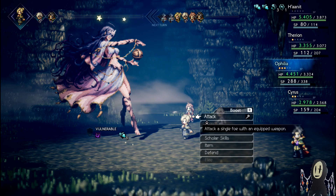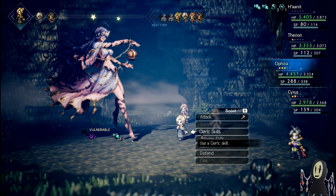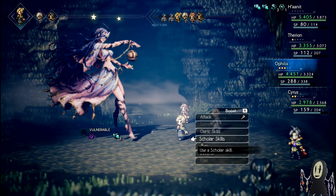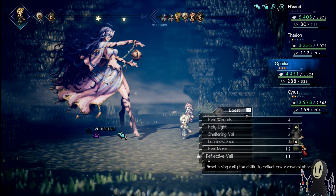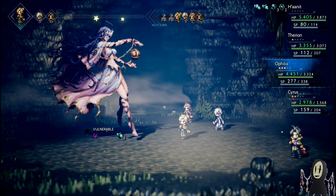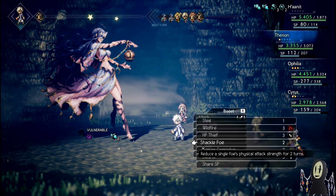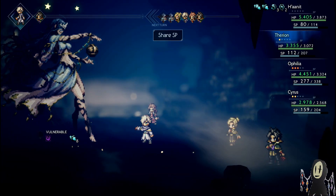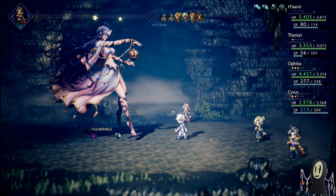The thing about this spell that this particular boss uses is that it hits three times for each character, which is very annoying. So you're going to need at least three Reflects to block them all, but if you don't have that, that's fine too. Share SP with Cyrus to make sure he's topped up, and this probably might even be enough for the entire battle.